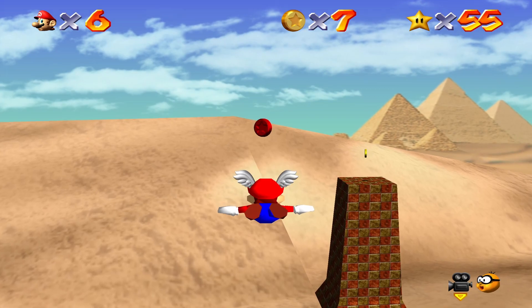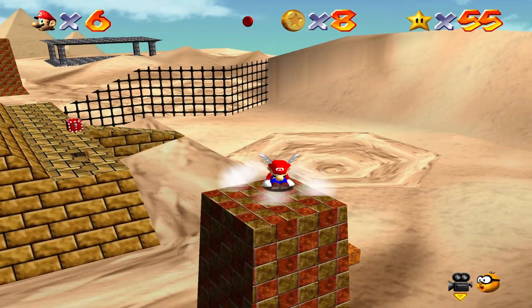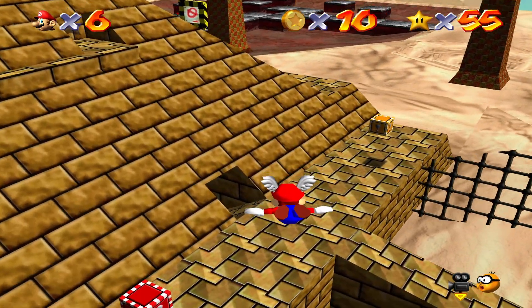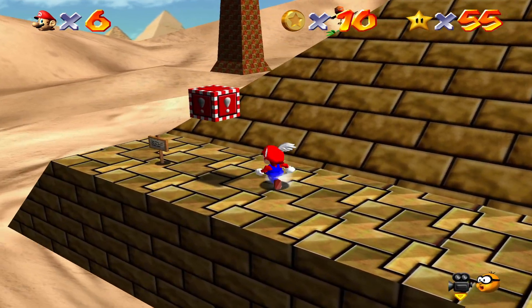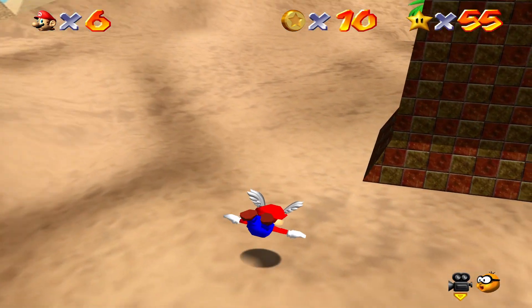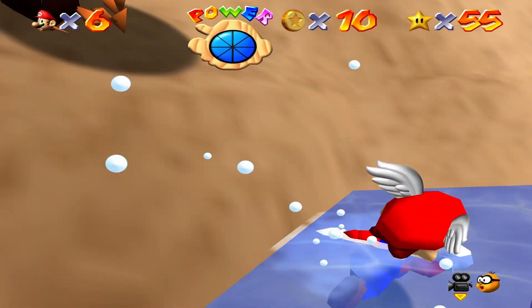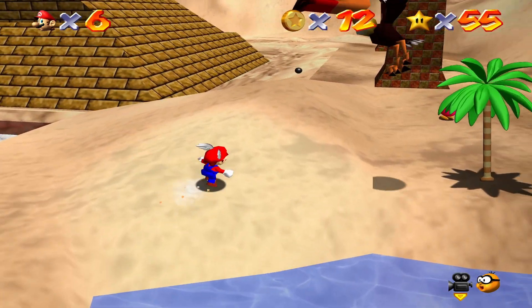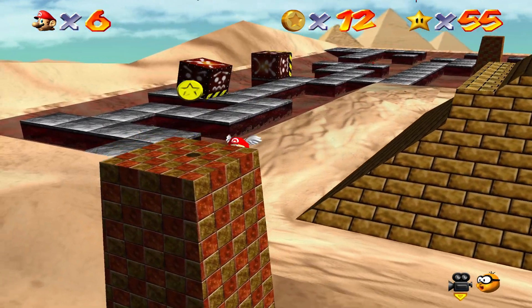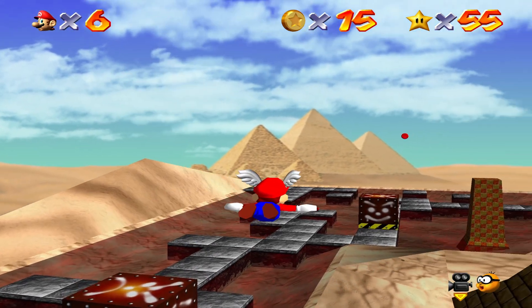A lot of the times when you do get both of them, it looks like you actually go under the second coin, but the game just gives it to you anyway. So there are four. Then number five is just over here in the water — pretty lucky. Number six.